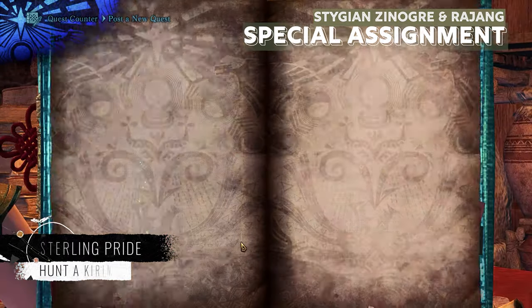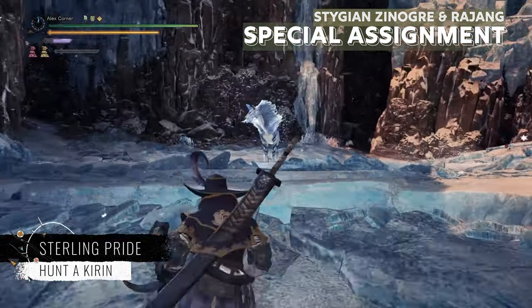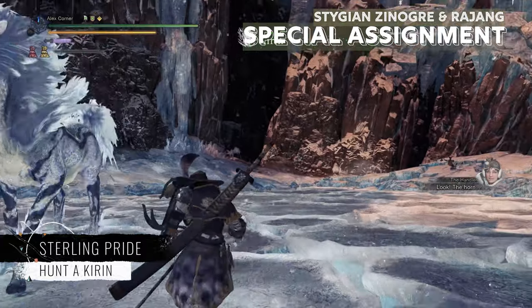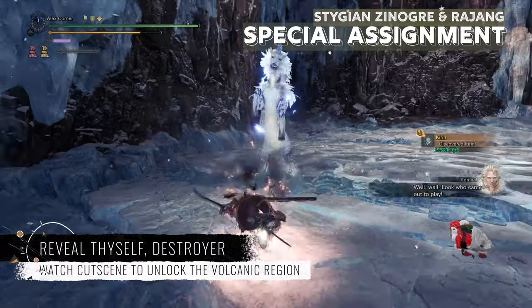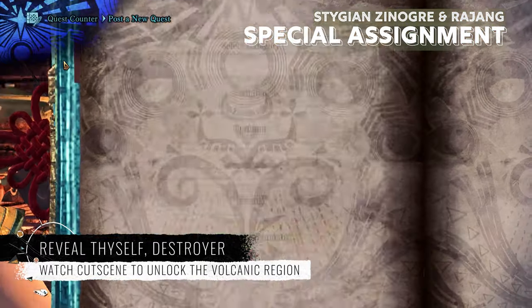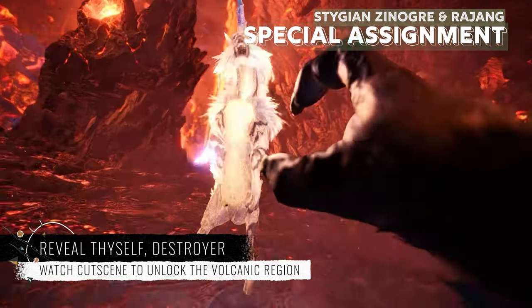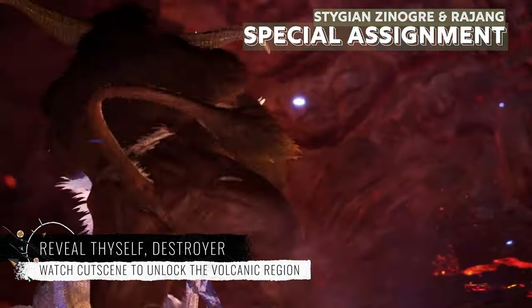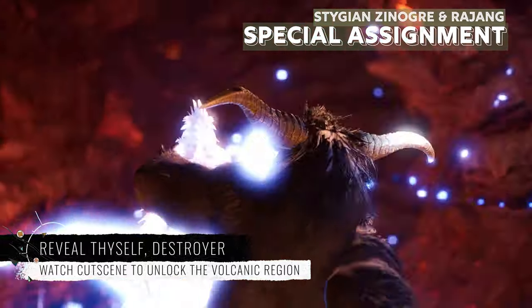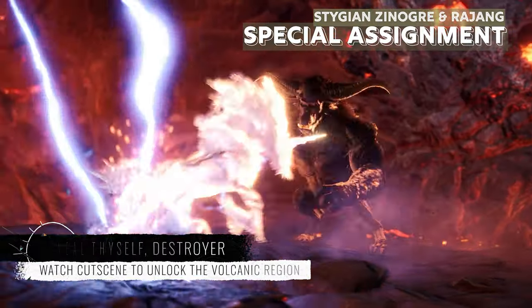At Master Rank 24, you will be asked to research a Kirin with a Broken Horn. This is a special assignment given by the Admiral who stands near the council table. Once you have defeated this Kirin, another special assignment quest will be triggered. In this quest, you will get a cutscene of Rajang doing his daily stuff. You don't have to complete this quest — just by watching the cutscene, you will unlock the volcanic region in the Guiding Lands, and the next special assignment quest will be triggered.